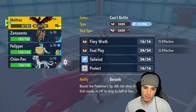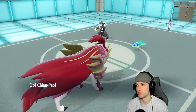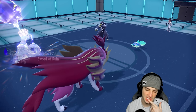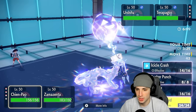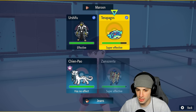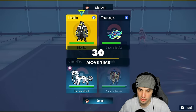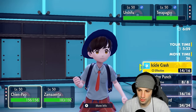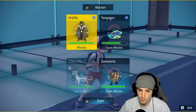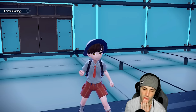I could go into Pelipper and Wide Guard, but I really don't want to set the weather, so I'm going back into Scream Tail. They can hard swap into Incineroar. I'm going to double down and target Terapagos this turn. Actually, I think I should attack Urshifu — Urshifu has priority moves and I'll just Body Press Terapagos. I'm going to double down into Urshifu.